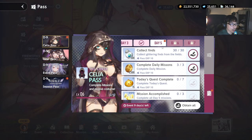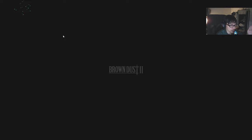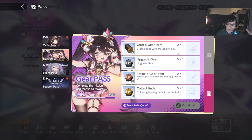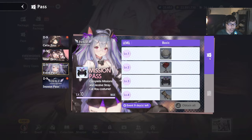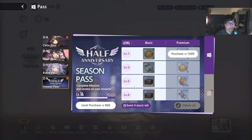Right now we have this Celia pass, which allows you to obtain a free costume for her — literally a free character. If you complete day 7, you'll get the Cursed Celia — one copy. There's also a gear pass which occurs every single event. The one you have to pay attention to is the season pass. Right now we have a special event pass going on because we are still on the half anniversary, and you do get one more character here — the Stray Cat Roh.